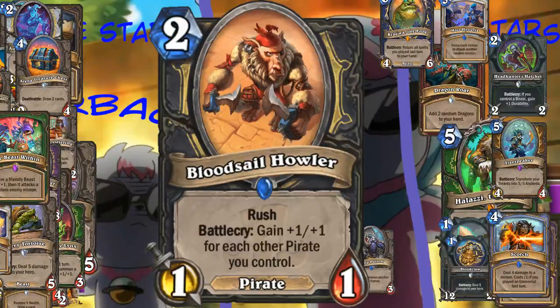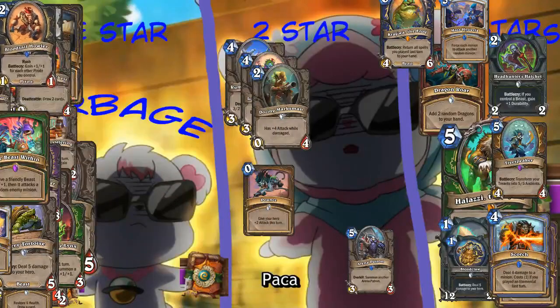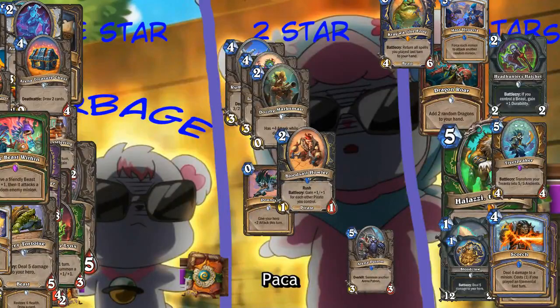Bloodsail Howler - it's a monkey, and it's a Rogue card. And it's a pirate. That's not odd. Battlecry, gain +1/+1 for each other pirate you control. So when is this worth it? With one pirate it's a 2-2 for two. With Rush. I think 2-2 for two with Rush isn't horrible. What are you using a 2-2 card with Rush for? I'm just saying stat-wise that's not a bad card. I don't see even Rogue actually happening though. Even pirate Rogue. You could just not use odd or even and just run it normally. That would never happen. So let's put him at two stars because it's two mana and two stars.